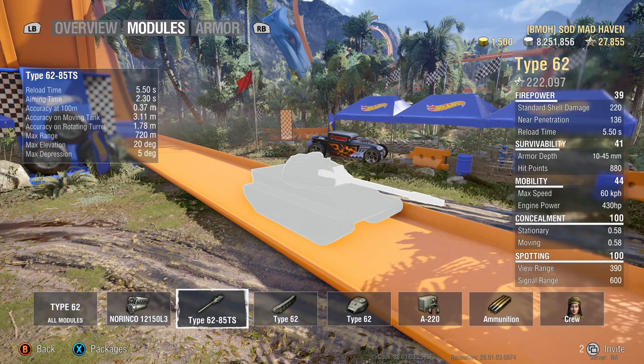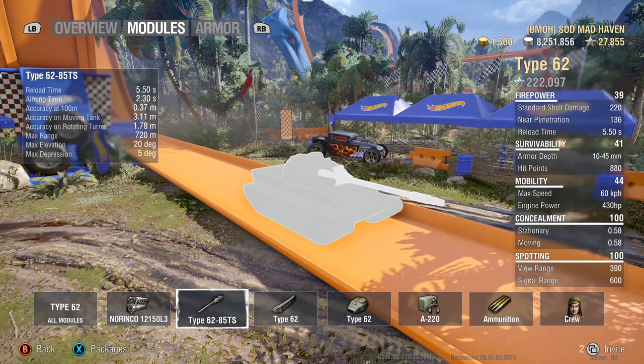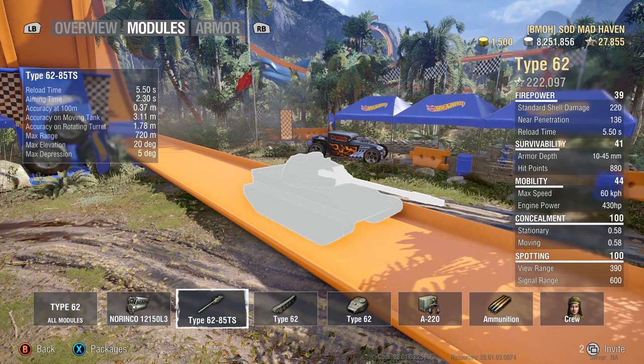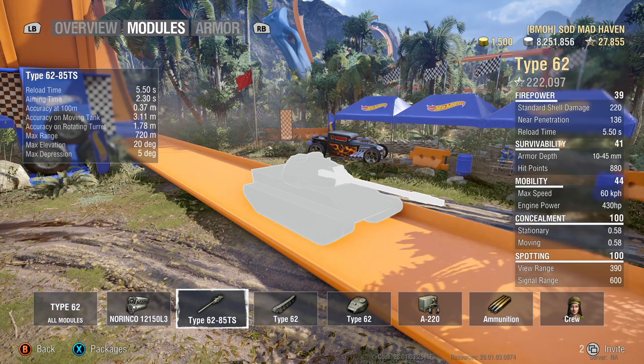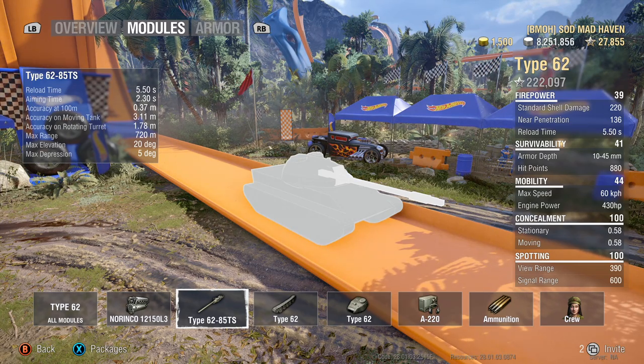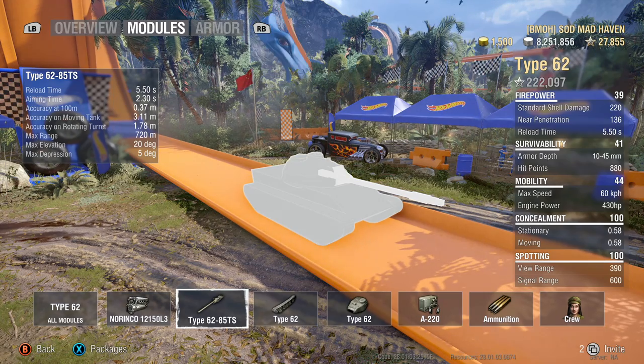20 degrees of elevation with this gun — pretty good. However, the gun depression at 5 degrees is not the greatest. But your top speed at 60 and your power-to-weight mean you're going to be able to get into positions that you want. Plus, as a light tank, you are made to spot — you are not made to be the frontal assault.